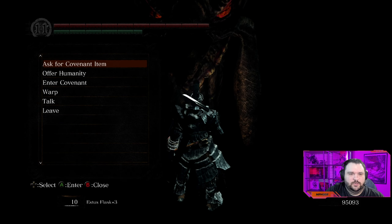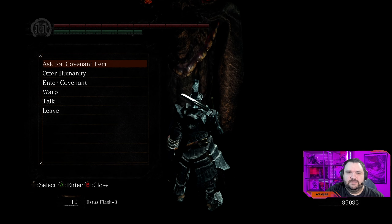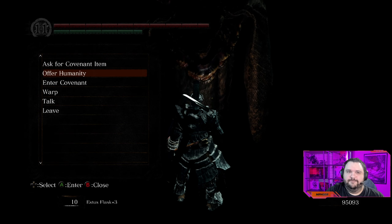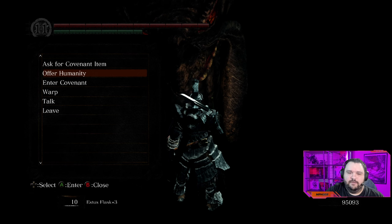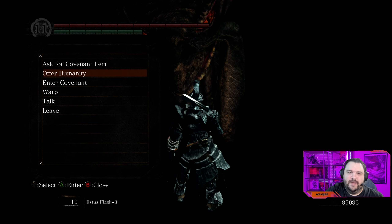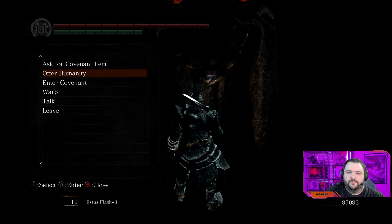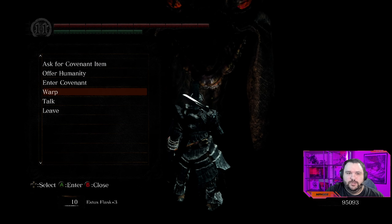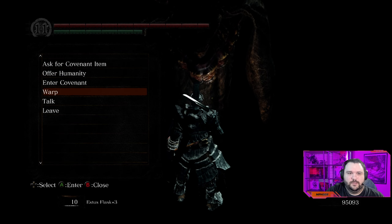Anyway, we get the Dark Hand — pretty cool. The whole idea behind this covenant is you can ask for covenant items and buy cracked red eye orbs, which allow you to invade another world. The caveat is they are single-use items; however, if you offer humanity from your pool or collect it using the Dark Hand from NPCs and enemies, he'll eventually give you an uncracked version of the red eye orb that you can keep reusing. He has various things you can get by giving him more and more humanity.